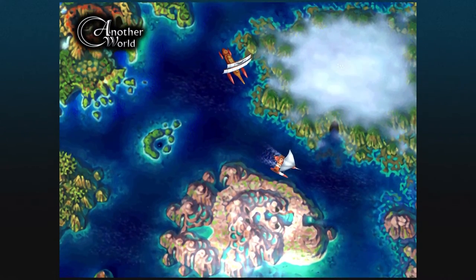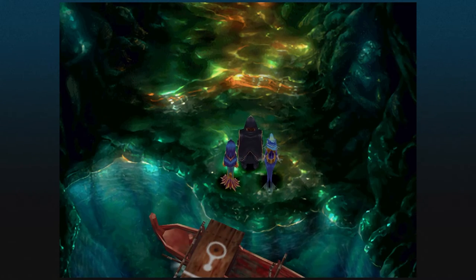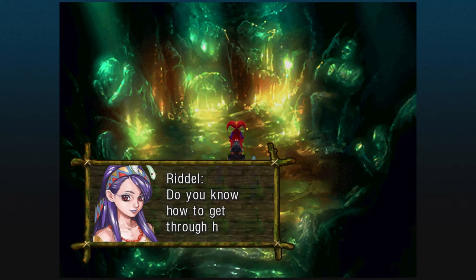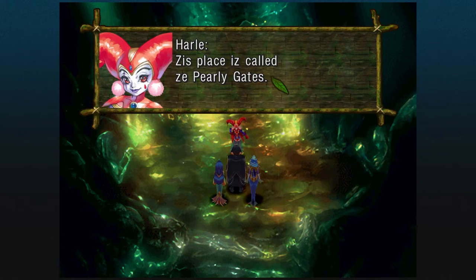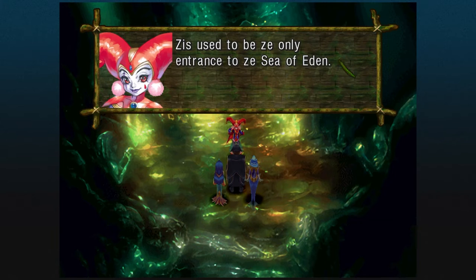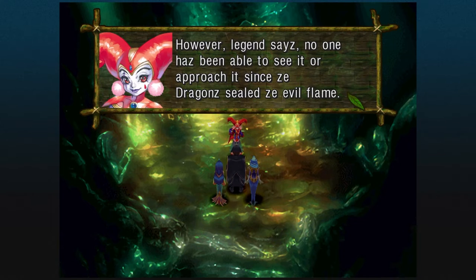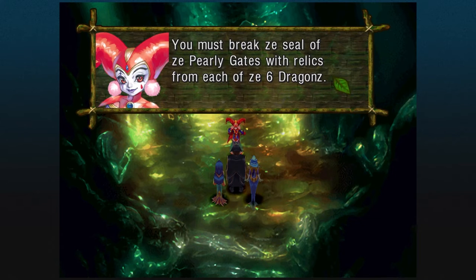From here, you are forced to go to the Pearly Gates in another world. We're going to head forward — Harley will be here and will tell us how to get through. This place is called the Pearly Gates, the only entrance into the Sea of Eden. We need to collect the Dragon Relics — six of them, to be exact.